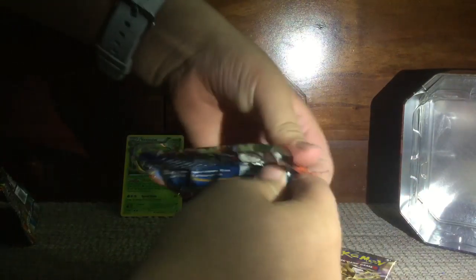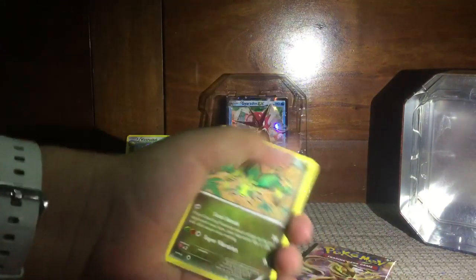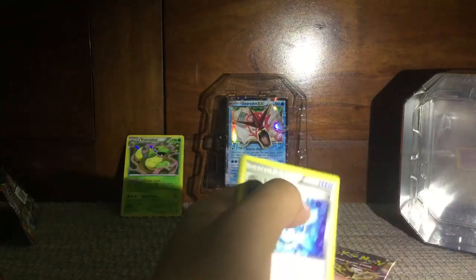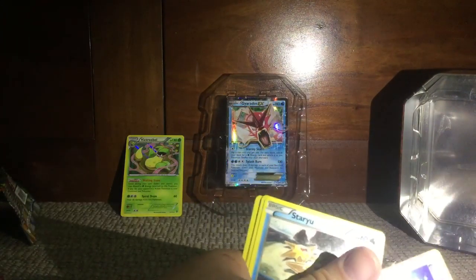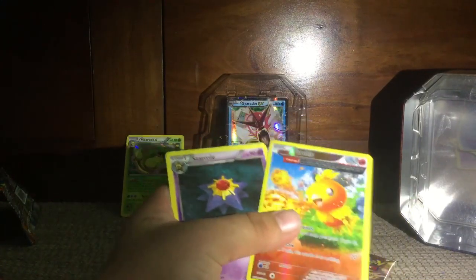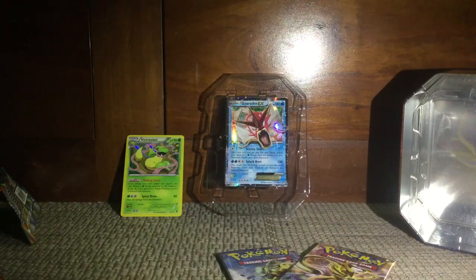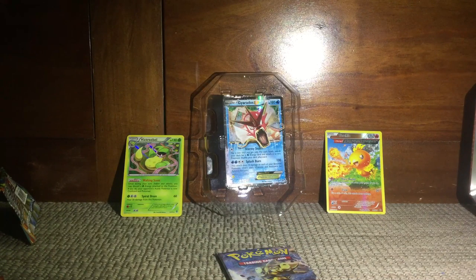Now we shall start with Primal Clash. One, two, three from the back. We get a Vivillon, a Rayquaza, an Ancient Trait Tentacle, a Dive Ball which looks pretty cool, a Rhyhorn, a Volbeat, a Seel, Staryu, Clamperl, a Reverse Ancient Trait, Torchic — may as well put Torchic in the back, it does look pretty cool — and a regular Starmie. It's alright. Sorry if I'm rushing through the packs, I'm just using one hand for this video.